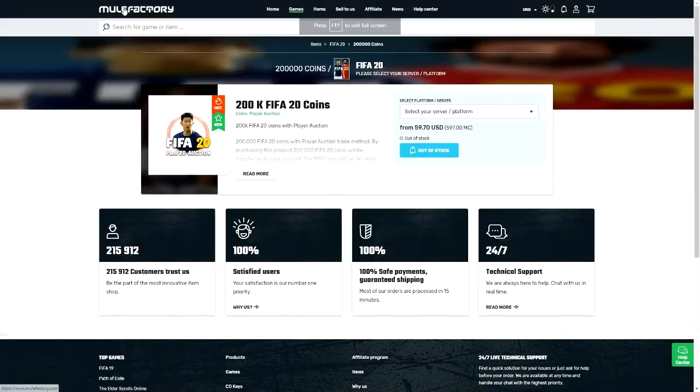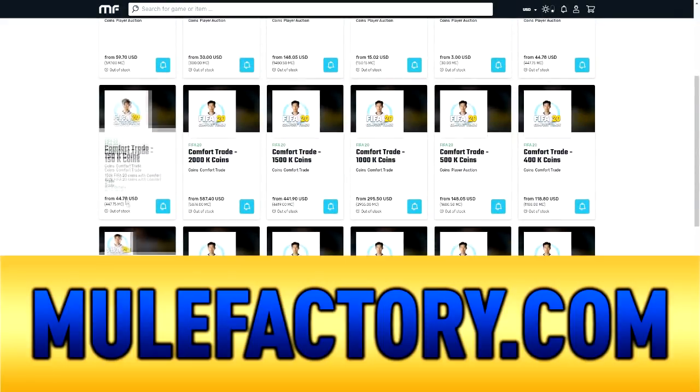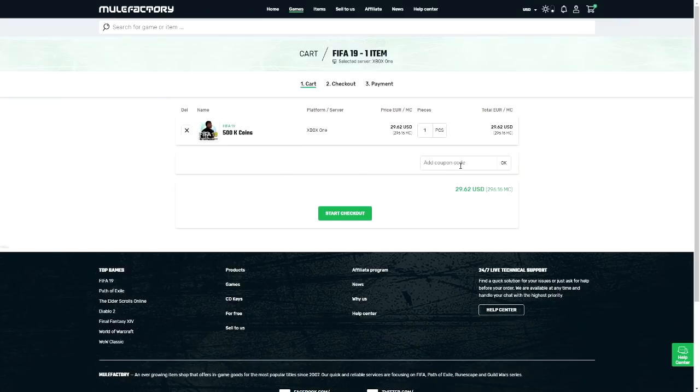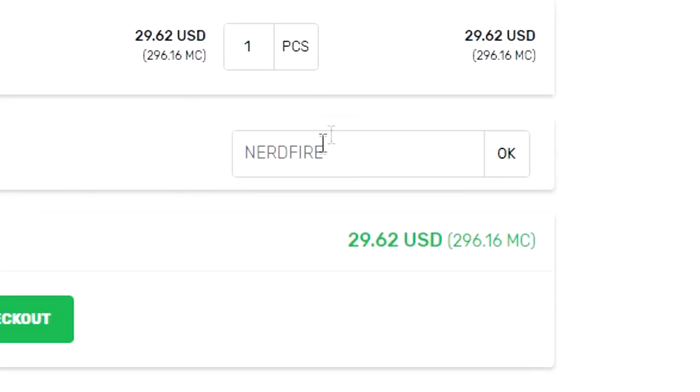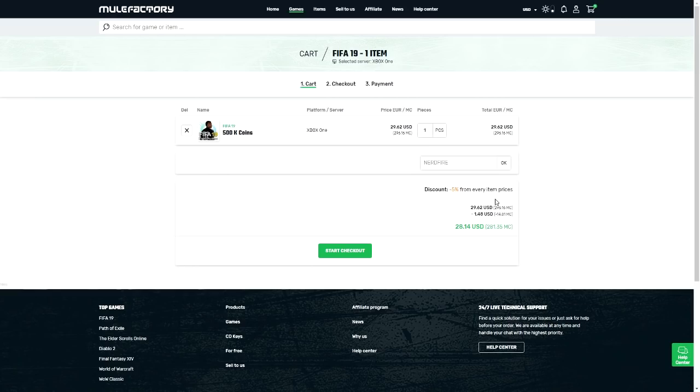We've got 81 plus double upgrades and hopefully we can get ourselves a Foot Birthday out of it. If you guys need some FIFA 20 coins that are safe, cheap and reliable, make sure you get over to mulefactory.com and use the code nerdfire at checkout to get five percent off your order and build your team with the best players possible.